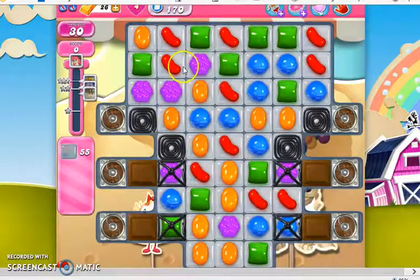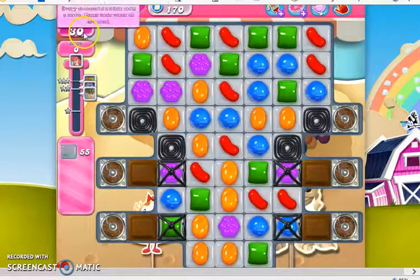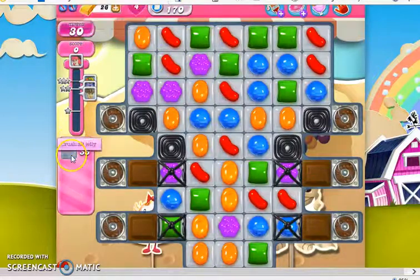Hi, this is Professor CC19, and today we are playing level 170 on our quest to the end of Candy Crush Saga, where we have 30 moves only to clear out 55 jelly.